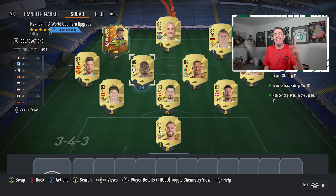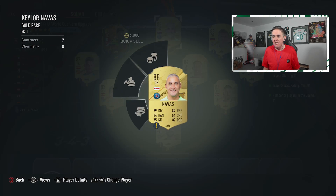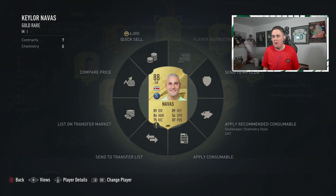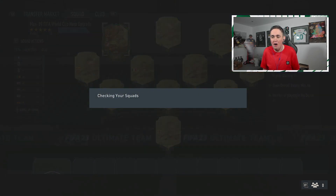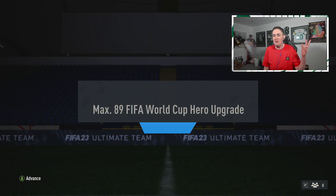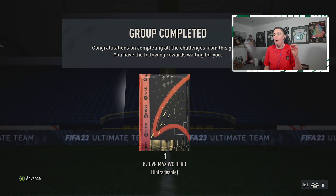EA have released the Max 89 World Cup Hero Pack. We are going to test it and give it a go. I had to literally buy Campos for 60,000 coins in order to complete this, because 88 rare gold cards, if you didn't know, are all extinct. Even if you wanted to try and buy them on the market, you can't. So I'm submitting some tradable stuff here to try and do this SBC. Hopefully you got lucky in yours.